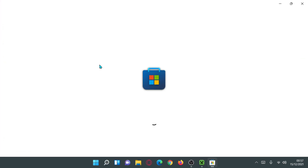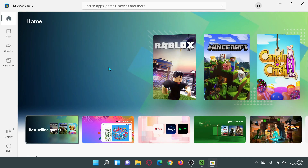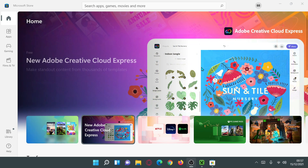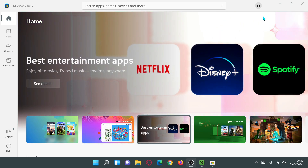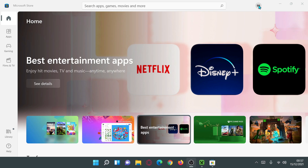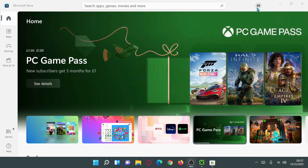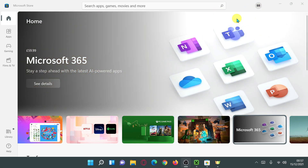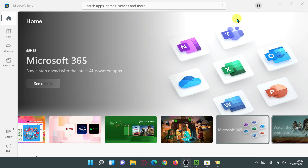In your search bar, start typing in 'Microsoft Store' and click on the Microsoft Store app. It can take a few seconds to load for the very first time. Once it does load up, it's very important that you log into the Microsoft Store with the same account that you purchased Minecraft with. On the top right, you'll see a circle showing your login details.